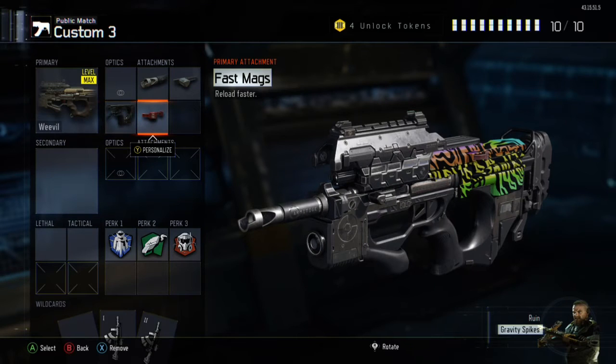First off, you need the Weevil of course. I put Quick Draw on it just to get first-shot crosshairs on target. Then I use Fast Mag so if I need to reload and drop shot somebody behind me real fast, I can do that without taking forever to reload. And Long Barrel — you just need that for more damage and range, so you don't get killed from the M8A7s at long range.